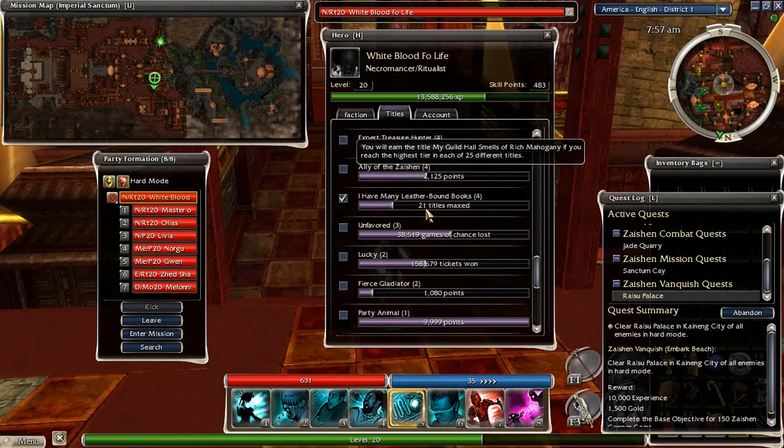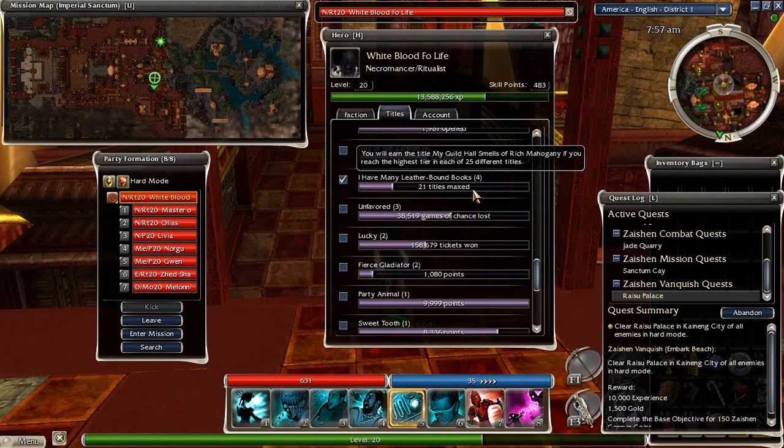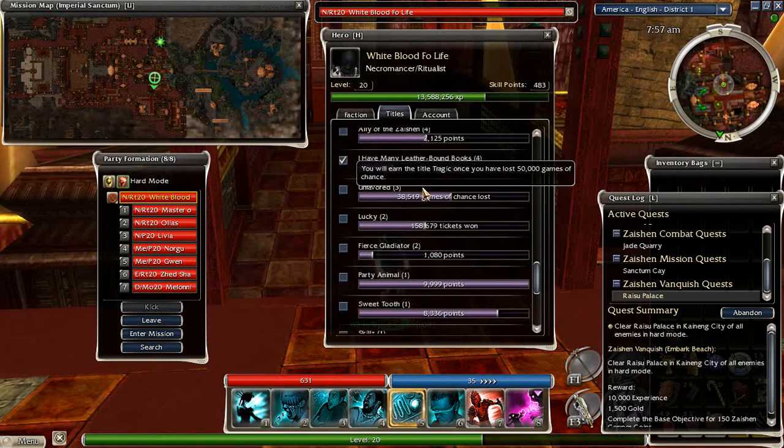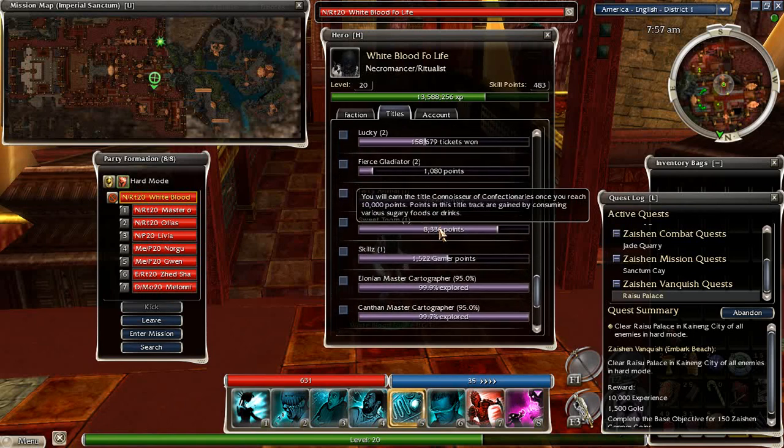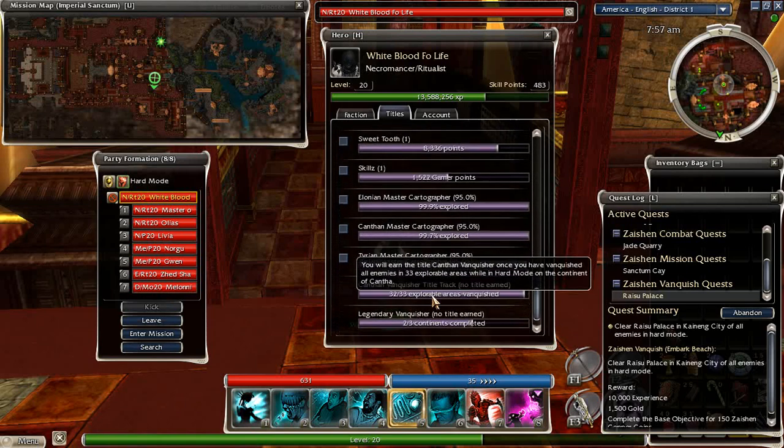In the last video I forgot to point out we hit — I have many leather-bound books — 21 max titles. That was for maxing the two Vanquishers, so we had 19, which one Vanquisher brought to 20 and the other one brought to 21. So looking forward to hitting 22 now, and then we have three more until my Guild Hall smells of rich mahogany. Hopefully that will be our cartographer titles that will bring us up to there.